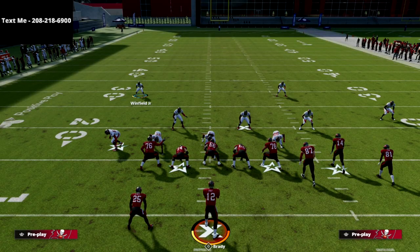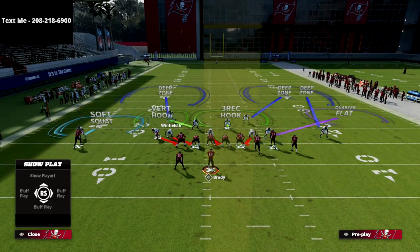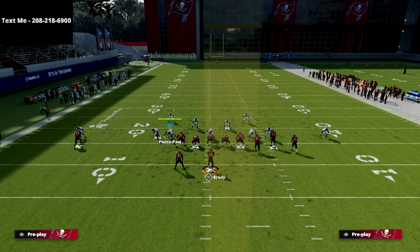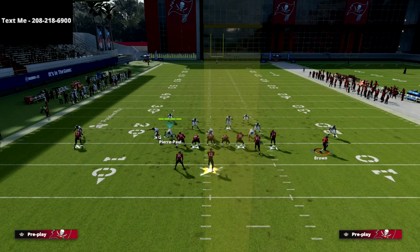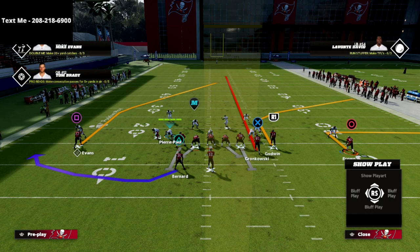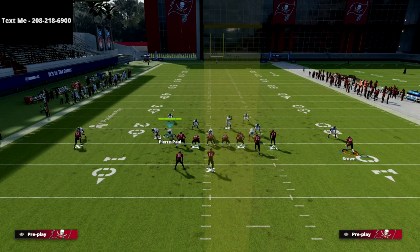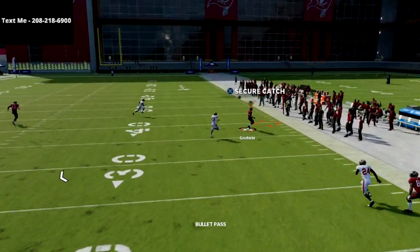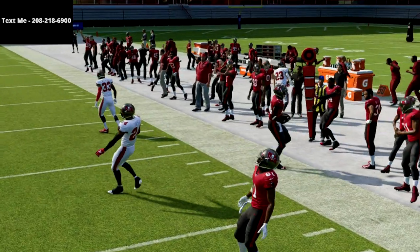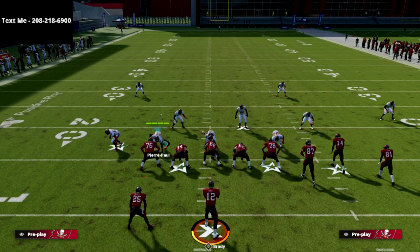The last thing I want to cover is a problem that the bunch can cause for this defense with a specific motion. They're going to run that same corner route concept, but they'll put circle on an out, motion the receiver out, and put the tight end on a streak. You'll still get really good pressure, but if they have time in the pocket and pick it up, that R1 receiver will get open — partly because of the deep half, partly because of how match coverage works against gun bunch.